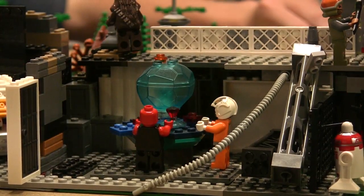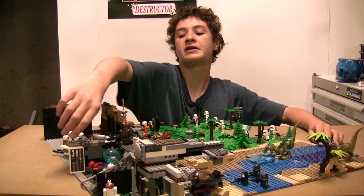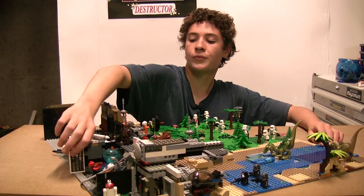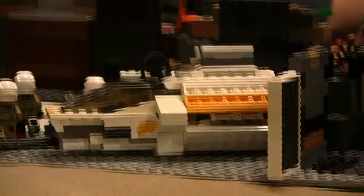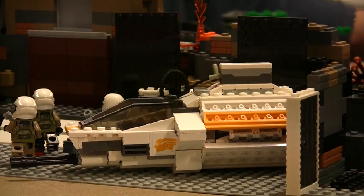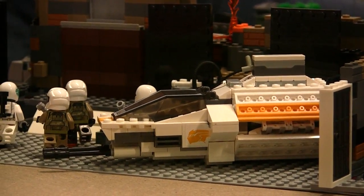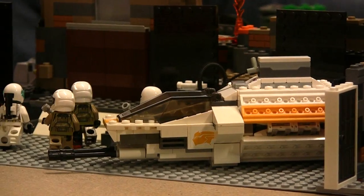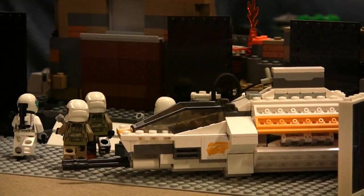Over here in this corner we have a bunch of crates — four there and three there. And then we have a door here that opens and closes and fits. Over here we have the Phantom set — it's just the smallest ship I could find that would fit in there — and it's hooked up to a fueling station over here.